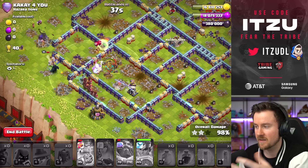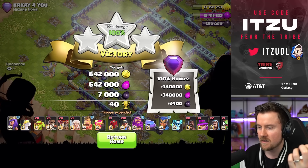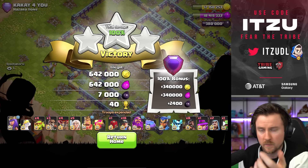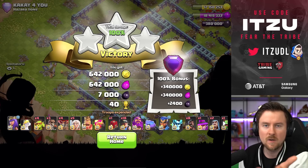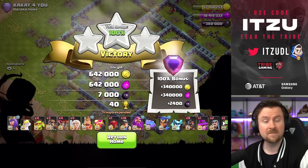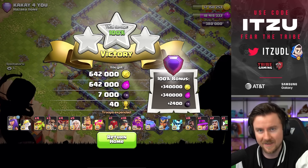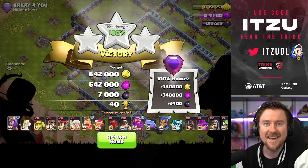In most attacks I don't really see the difference in equipment — for example, between the Haste Vial and Royal Gem combination versus the Haste Vial and Hog Rider Puppet combination, which are arguably the best equipment combinations. Both are just so good that a lot of times there's no difference, as long as they're decently leveled. Both are doing great and working for three stars — no problem. I hope you can get some three stars with this army as well. The link is down in the description. Thank you so much for watching — see you tomorrow with the next Clash video, bye!